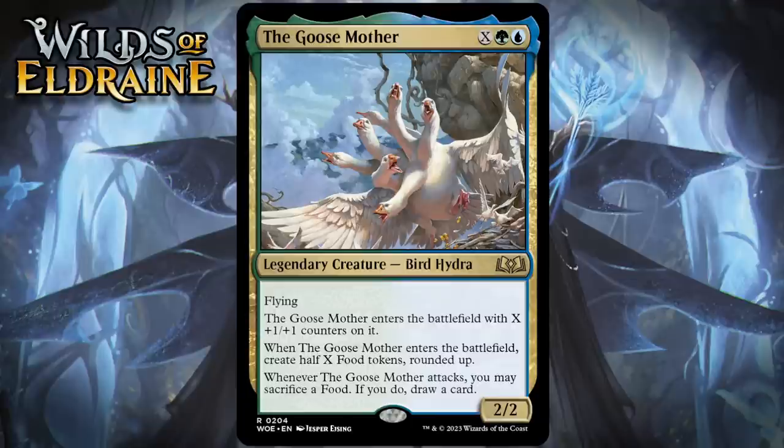Anyway, the Goose Mother looks amazing. It isn't quite Hydroid Krasis, but it does a pretty good impression. It scales all game long and becomes even more of a flying threat, pumping out an increasingly impressive amount of food tokens which you can use not only to gain life, but also to sacrifice to draw cards. As long as you pay at least 2 for X, the Goose Mother is always going to give you some permanent value and a very efficient body, and if it's left unchecked, it's going to draw you a ton of cards too. This is a huge bomb. I'm giving it an A+.